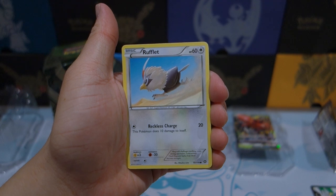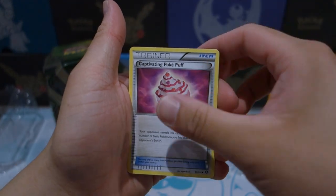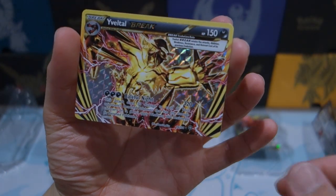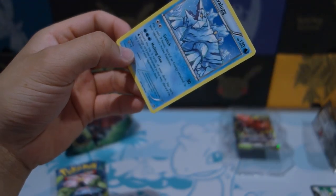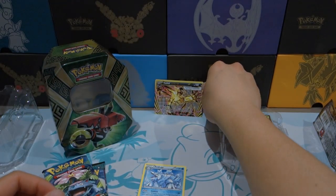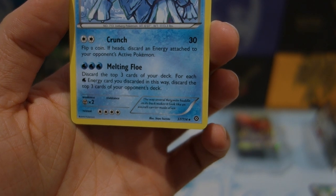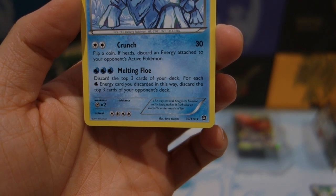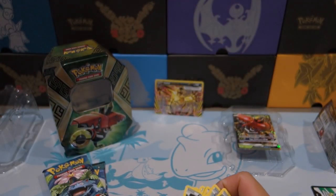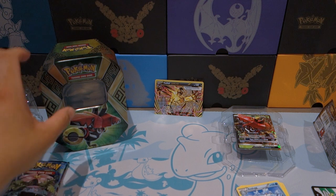So we start off with a Steam Siege pack. First pack we got a Rufflet, Larvesta, Joltik, Angela, Ponyard, Captivating Pokepuff, Skiploom, Hawlucha. Start off with an Evolto Break — heard that's a pretty good card. And for the rare we have an Avalugg. I've actually played against some people who use Avalugg — Melting Flow: discard the top 3 cards of your deck for each Water Energy card you discard, and discard the top 3 cards of your opponent's deck. It's an interesting mill deck. It was definitely interesting to play against.